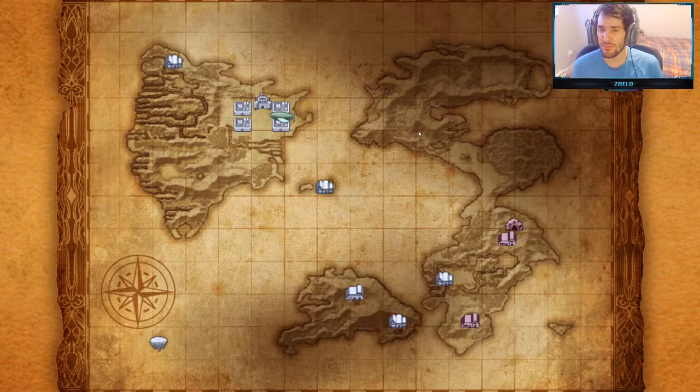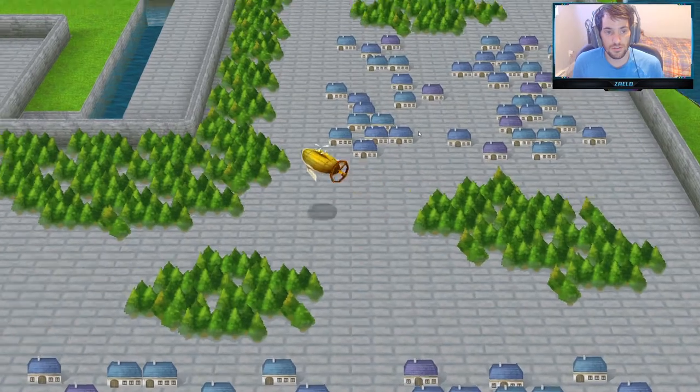You guys remember how we talked to an NPC and he said there's sunken treasure beneath a triangle island? If you look at the map on the far southeast, you'll see that triangle island there, and we're going to cut right there.